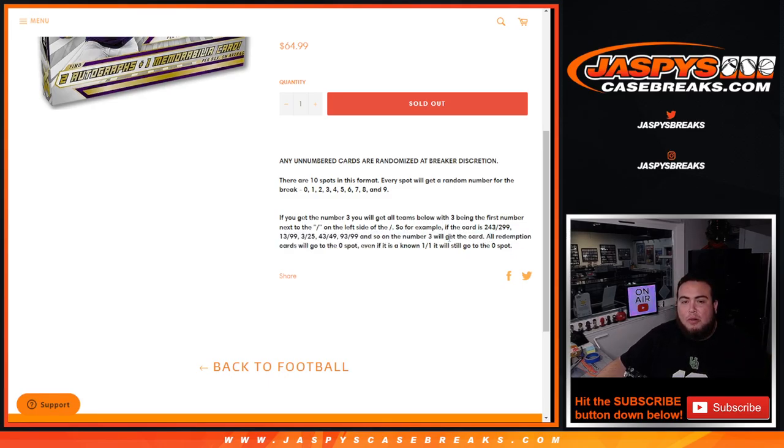All redemption cards automatically go to spot 0 — even if the 1-of-1 is a redemption, it still goes to spot 0. Any true 1-of-1s will go to spot 1. Any non-numbered cards — there will be some non-numbered base and potentially relics and autos — we'll determine during the break whether to put them all in one group or distribute them separately if there's a lot of hits.